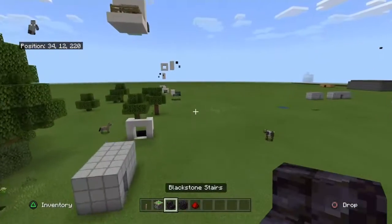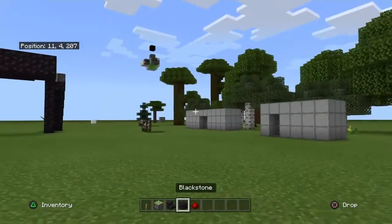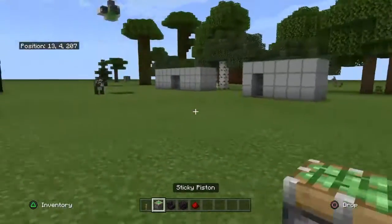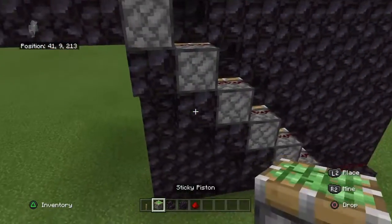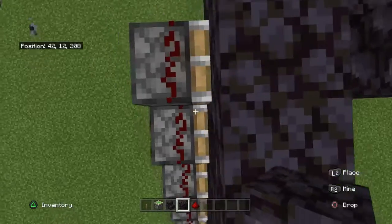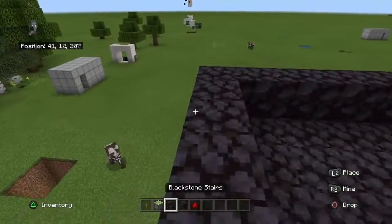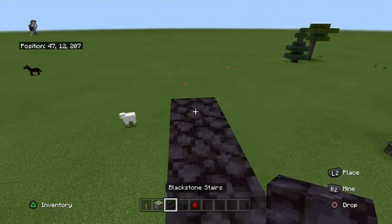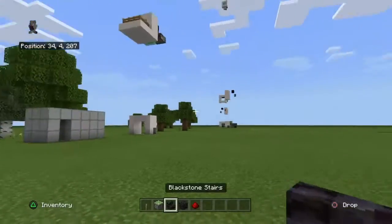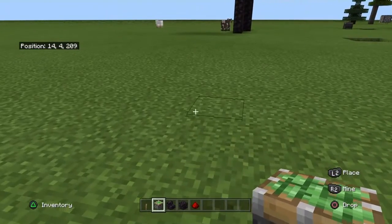I'm going to do it four blocks because normally it is four blocks. I'm going to need four sticky pistons — however many sticky pistons you want depends on how high you want it. Then double the amount for staircases, so with four sticky pistons I need eight staircases. I'll need about a stack of blackstone — whatever block you want, but it has to be in block form and stair form. And of course redstone — you'll need six redstone because you need two extra.